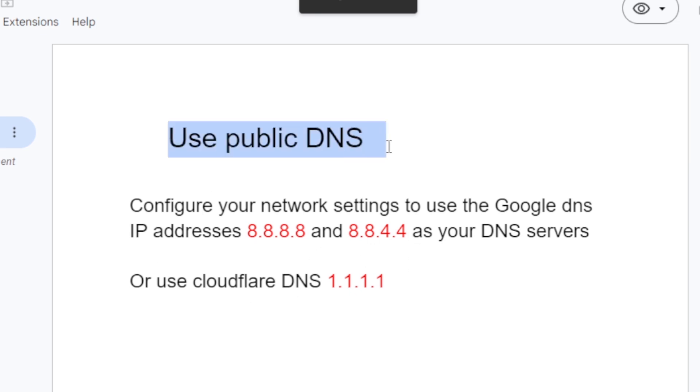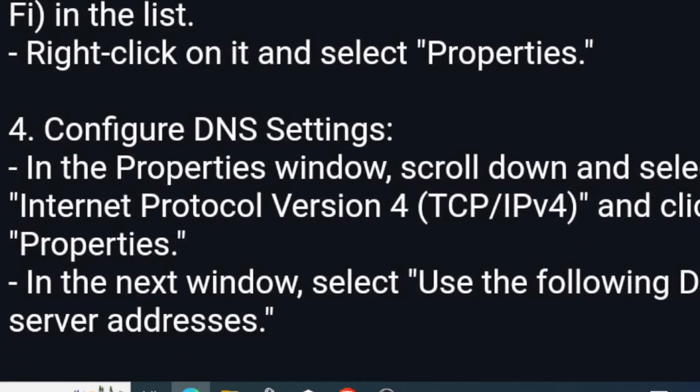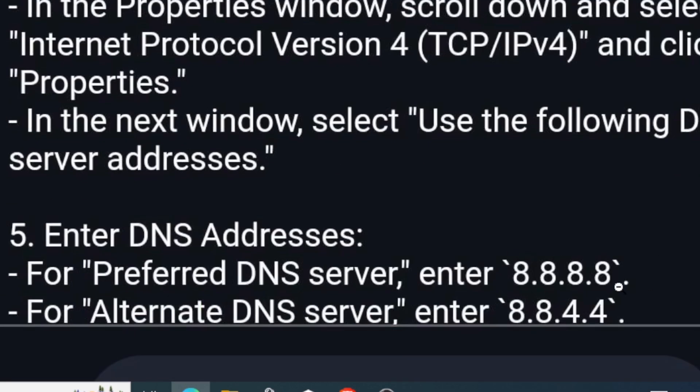You should use public DNS. Configure your network settings to use the Google DNS IP addresses as your DNS servers, or you can use Cloudflare DNS, which is 1.1.1.1. Bandai has provided these DNS IP addresses for Google, as you can see on screen.